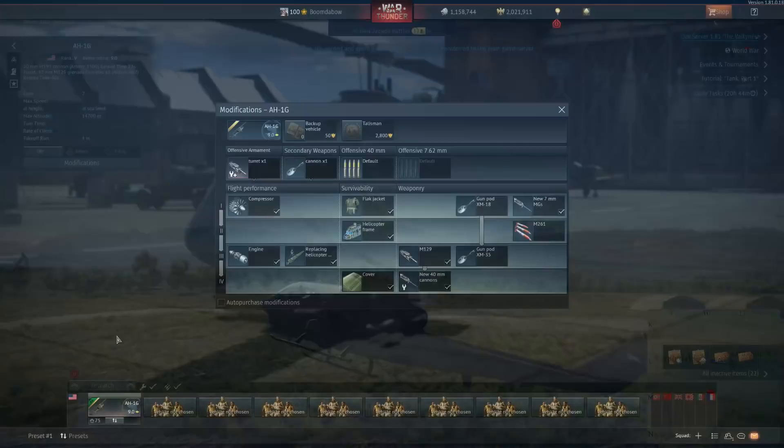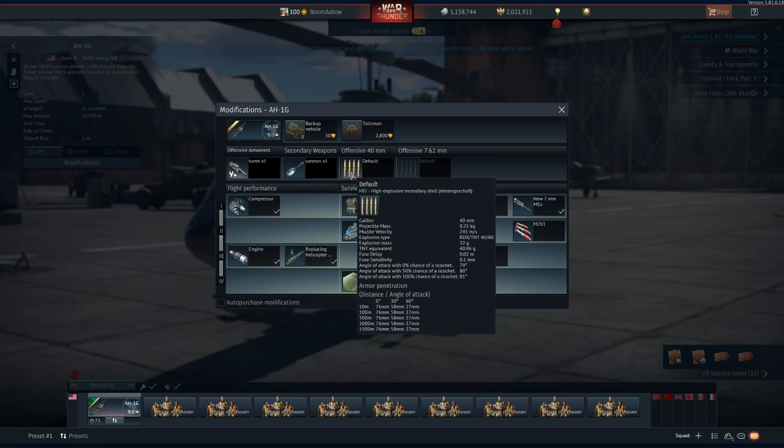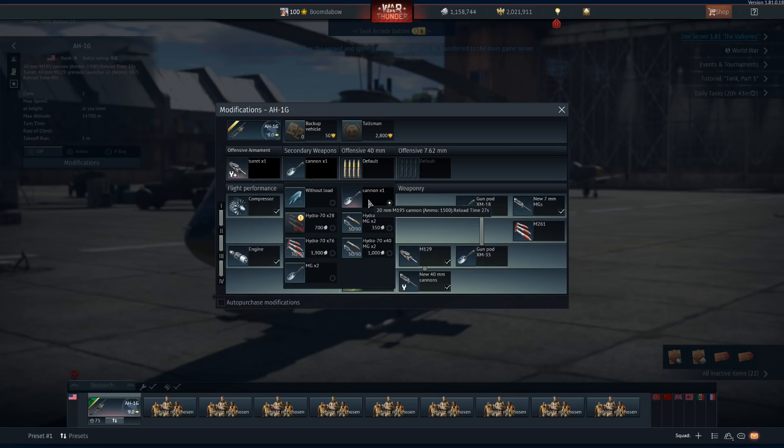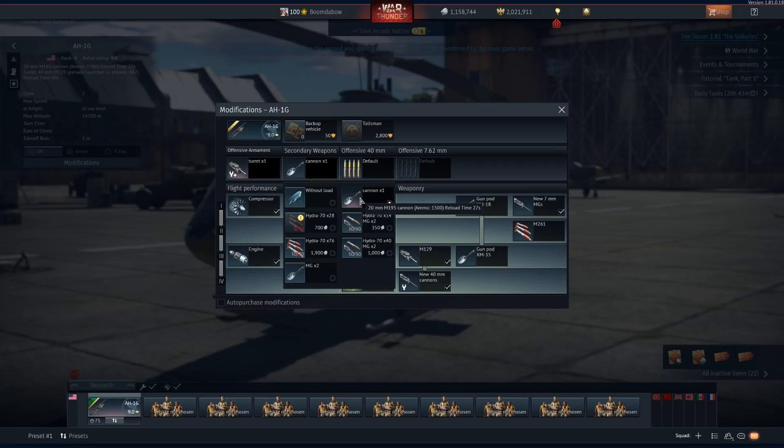The 40-millimeters — whoa! And then we have that 20-millimeter that should have roughly around 40 millimeters of pen. This isn't even a minigun anymore — this is just a M195 cannon. That's insane. So that is the AH-1G, the first chopper.